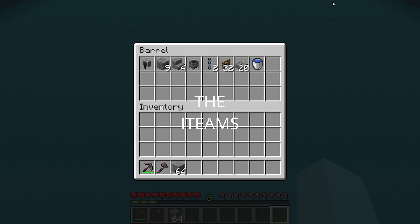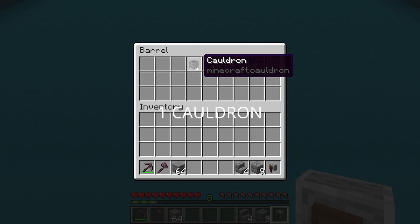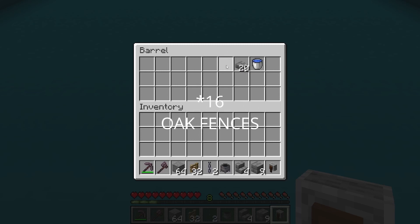Start off by grabbing 1 grindstone, 9 stone bricks, 4 stone brick stairs, 1 cauldron, 2 chains, 32 oak fences, 20 stone brick slabs, and 1 water bucket.